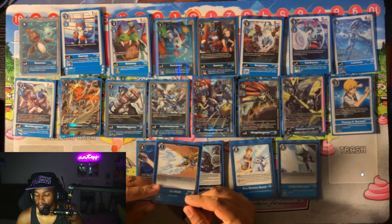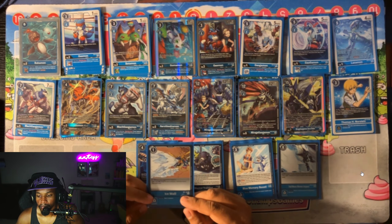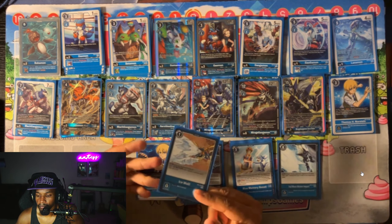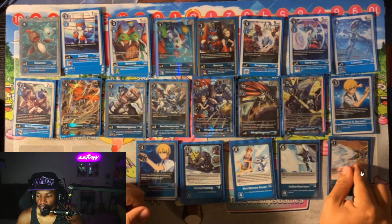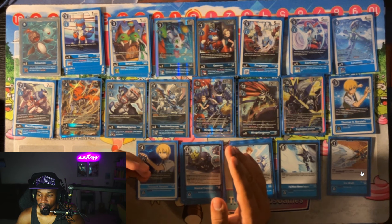Finally, our one copy of Ice Wall as our restricted card — sometimes there are turns where we need to stall for a turn and make our opponent think they can't attack otherwise they keep losing two memory for that turn, or the security effect just gains us two memory. So that is my Mirage Gagamon deck list that got me 13th place in the Ultimate Cup.